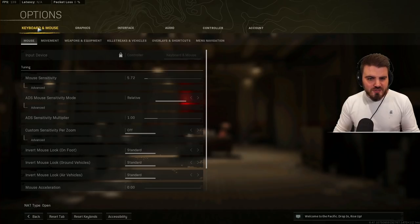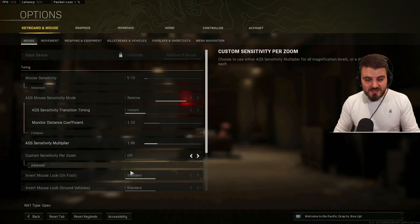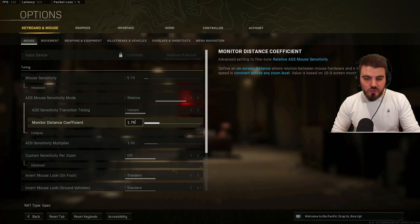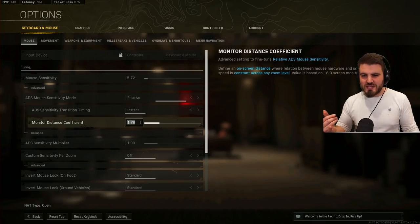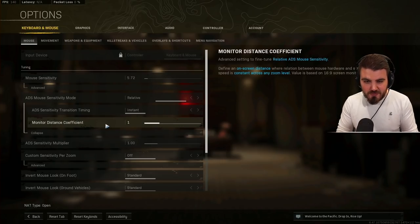Finally in keyboard and mouse — get your mouse sensitivity set up, but something that could help your aim is in ADS mouse sensitivity mode: set it to Relative. Click advanced, set ADS sensitivity transition timing to Instant, and then monitor distance coefficient — this defaults to 1.33. I'd recommend trying either 1.33 or 1.78. The idea is that 1.78 comes from dividing your display width by its height: 1920 divided by 1080 equals 1.78, which supposedly makes your aim feel more consistent across different zoom levels. Try both and see which works best.